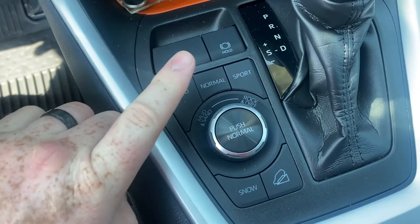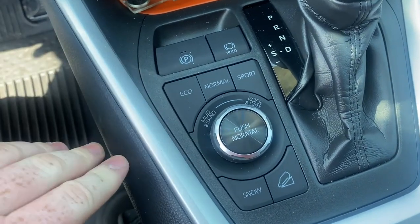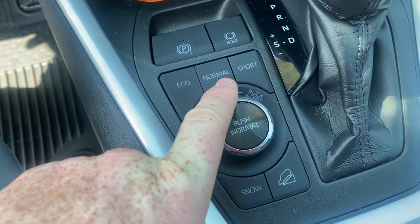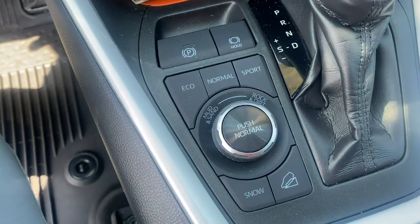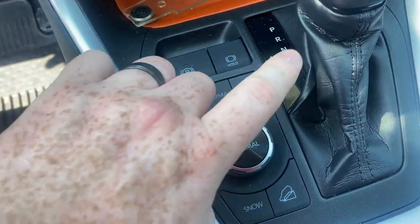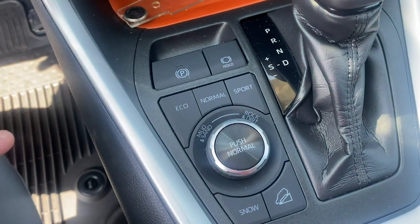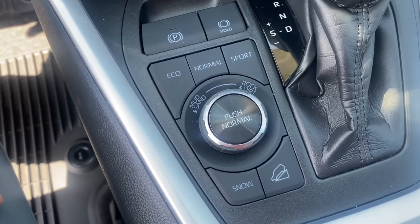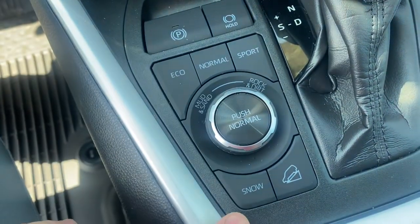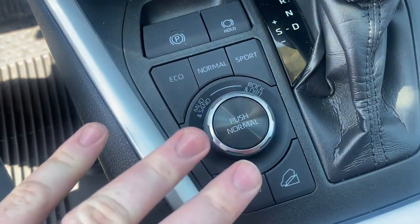As for the drive modes, the three most common ones in most Toyotas are normal, which is just your everyday driving, daily driver type situations; then eco; and then sport. We'll go into a little bit of detail about those in a second. But this also being the RAV4 Adventure, it does have a mud and sand, rock and dirt, and snow option as well, and we'll go over those too.